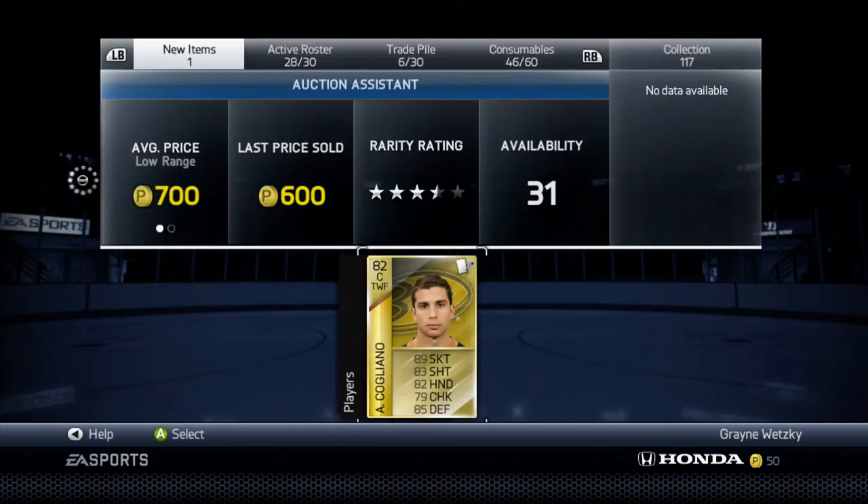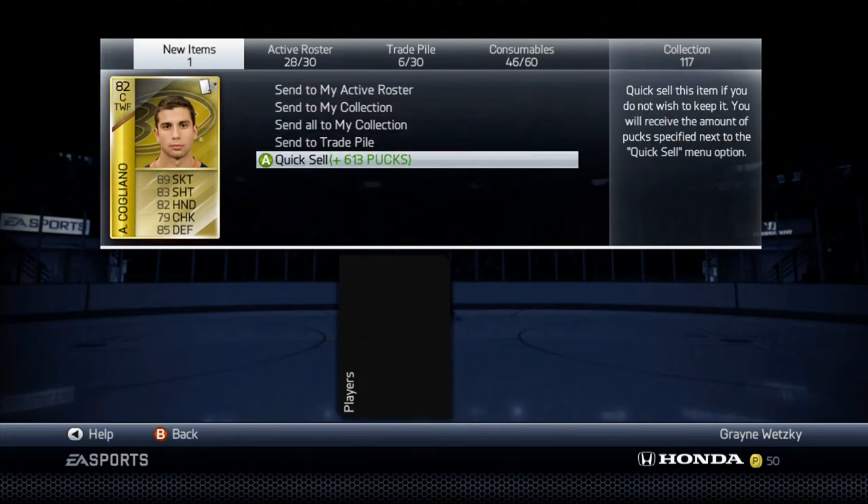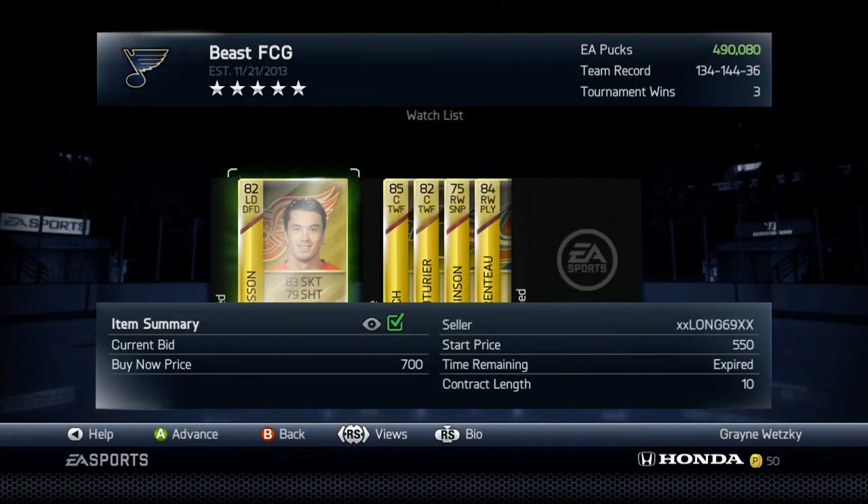But if they do not have a contract, you do not want to put them up on auction. Most of the time, they will not sell for their starting price. There's no point spending 250. It depends on how good they are, but it's Andrew Cogliano — so I'll quick sell Andrew Cogliano. I'm not going to use him. And look, I got an audio on — that's pretty cool.